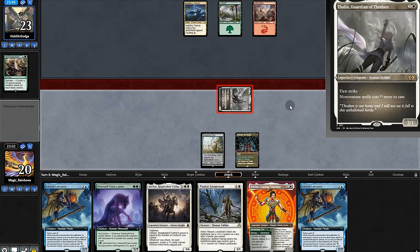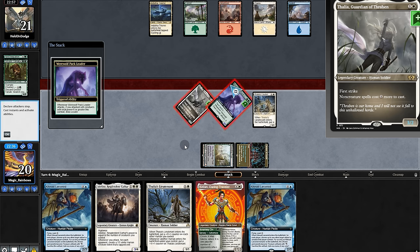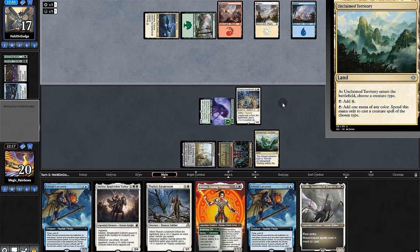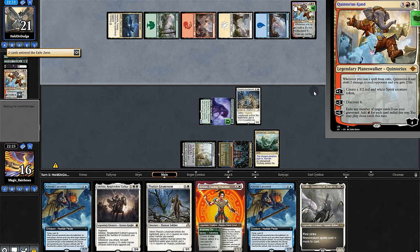Swing for two, play pack leader, opponent ramps and passes. We'll play lieutenant, swing, and draw. They bounce Thalia — that's rough. Let's see if they have a combo. They do: they Discover 4, copy their Elephant, and every time they cast something from exile, they drain us for two. So they definitely have us — game two.